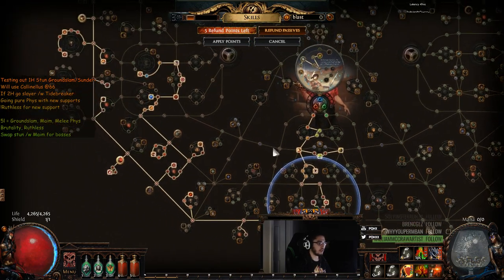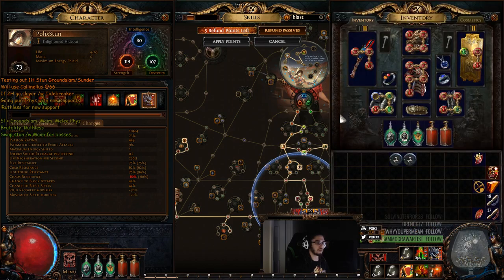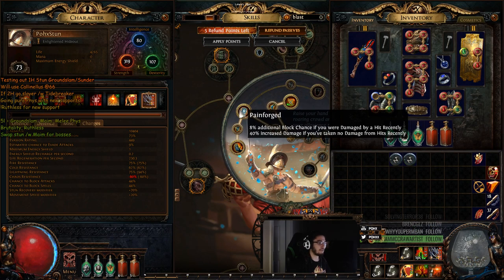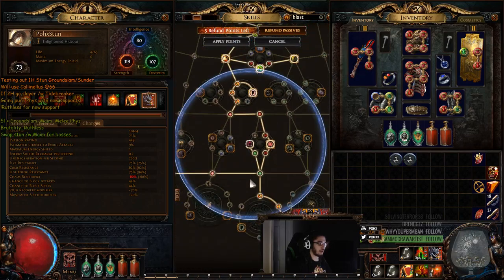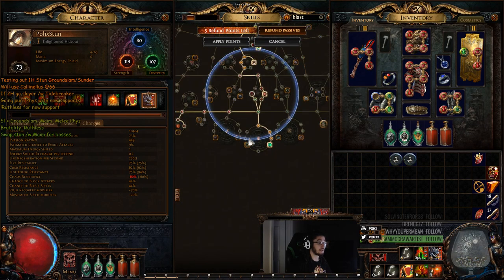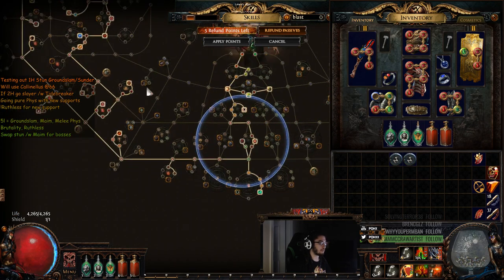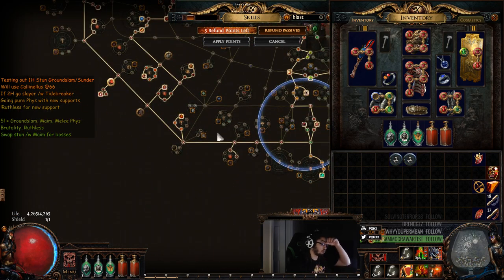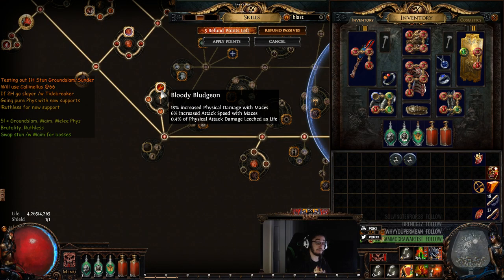So this is the tree that we've got and this character will be near max block. I'm at 44 block, 44 spell block. And with Painforged we'll have 52% block and 52% spell block. And then by picking up Studo, coming up this way we should be 60% block and 60% spell block. That's pretty good. We get about 200% life from our tree, and really good amounts of leech with whatever this node is, plus Blood Rage, plus Mace nodes.